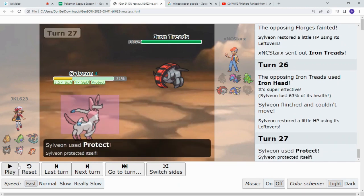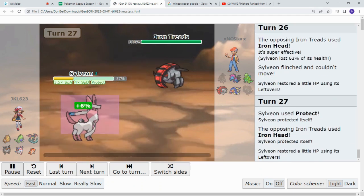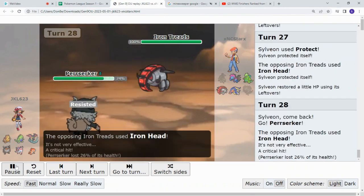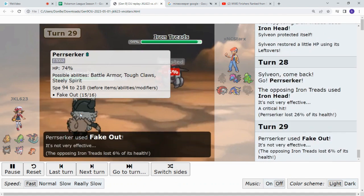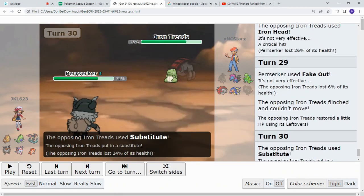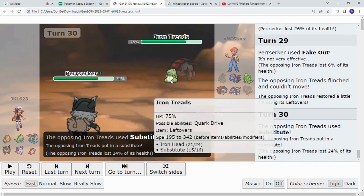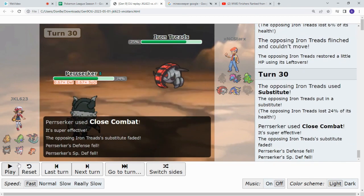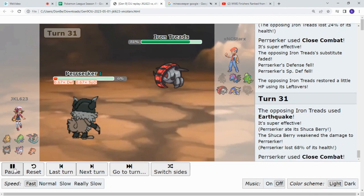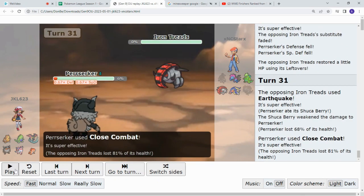Oh my God. Jake, let it die. Just let it die, dude. Josh, kill this thing. Iron Head — great. Oh wait, it has Fake Out. Okay, here comes the flinch. Earthquake. Earthquake. Actually, let's go back on that — that Fake Out did six and then Leftovers healed it back up to 99. It did one damage. That Fake Out did one damage. Then we see the Substitute. Jake pulls out the Close Combat. Finally we get to see some attacks. So the Close Combat — Substitute fails. Iron Treads hits the Earthquake. Oh no. However, Perserker eats the Shuca Berry and it lives on six, which is very beneficial for Jake. Close Combat — get out of here. Iron Treads, get out of here. So Iron Treads goes down, finally, with Perserker.